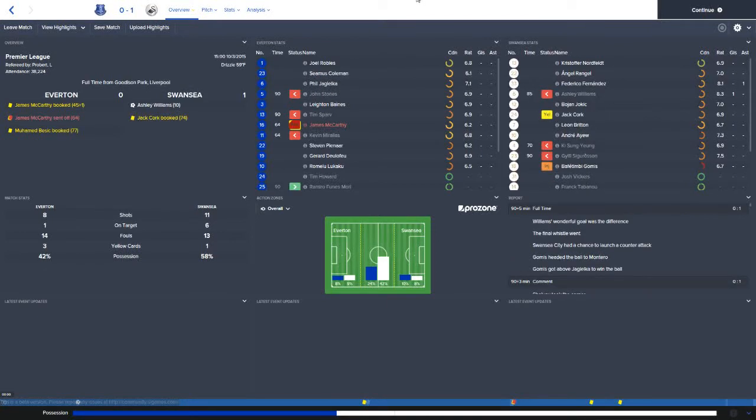That feeling of happiness just left the building as we lost 1-0 to Swansea at home, which started our four-game winless streak. Ashley Williams was the only goal scorer for Swansea in the 10th minute, and to be quite honest, they deserved the win. They had 11 shots, 6 on target. We only had 8, and that was even before James McCarthy was sent off for a second yellow card. Once he left, everything through the middle of the park just stalled.